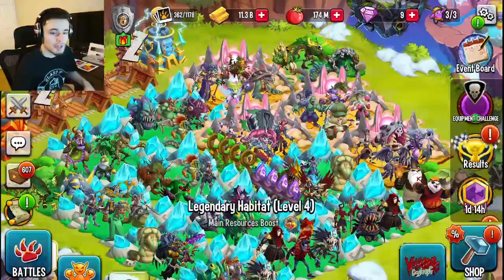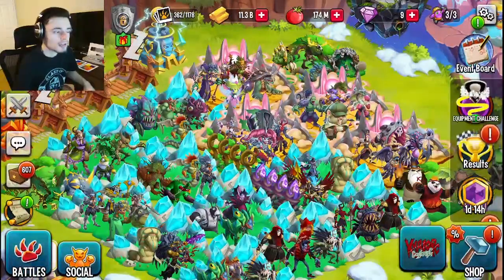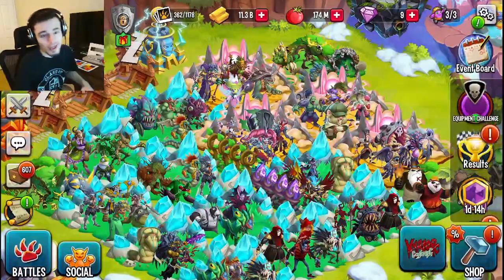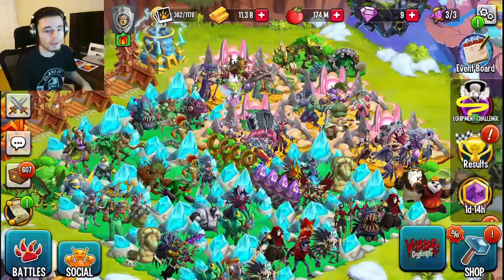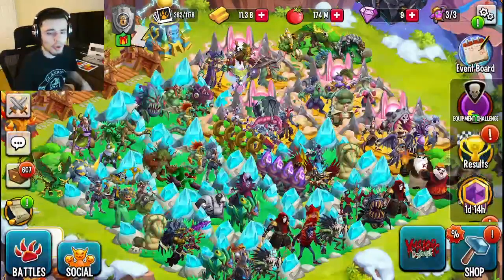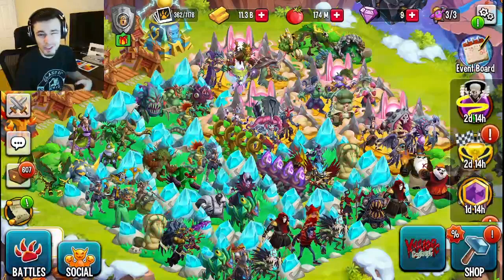Whenever you reach thresholds in the bounty's health, if you are the one to reach those thresholds you will get rewards, which of course include the bounty coins you need to buy the mythics. Once you defeat the bounty you will be put on another grid and be able to fight the bounty again to get even more coins, more cells, and more mythics. Just go and pick a good team of damage monsters and make sure you can do as much damage as possible.